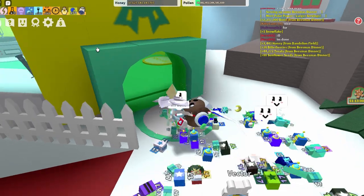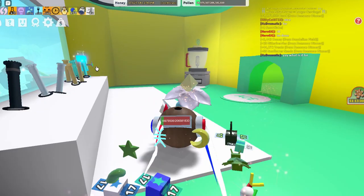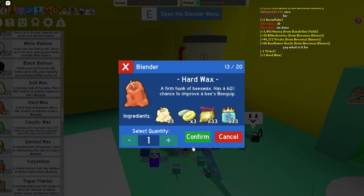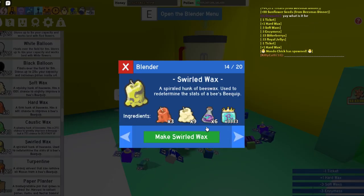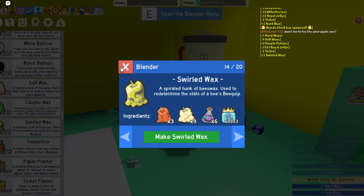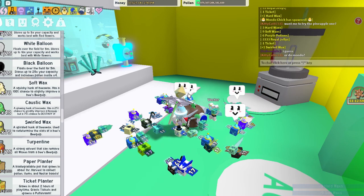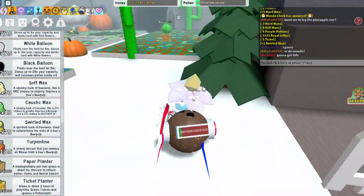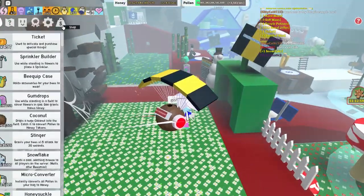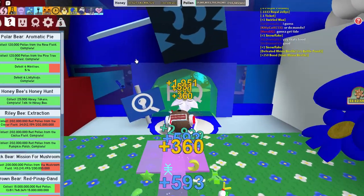Hello everyone, so today is a monumental day in B-Swarm history — well, not really, but for me it is. I recently switched to blue, and that meant I had to start going for Tide Popper. I've been grinding swirled wax for the past day, and now I have 75. So I have 75 swirled wax and everything else, so I guess we should just go over and do it.